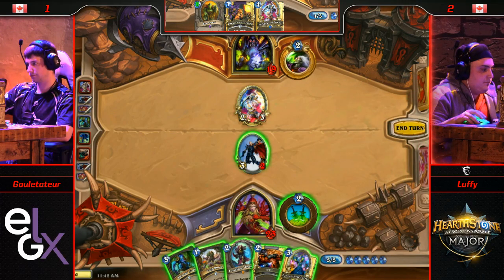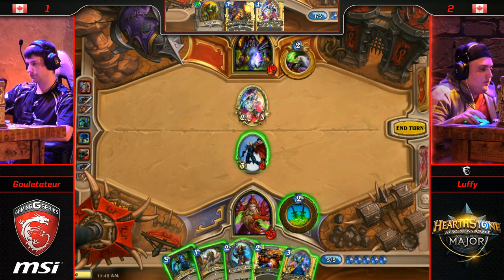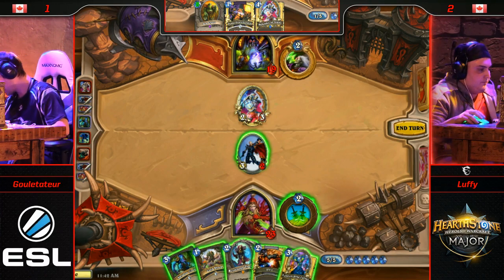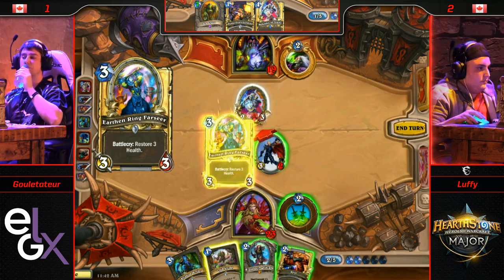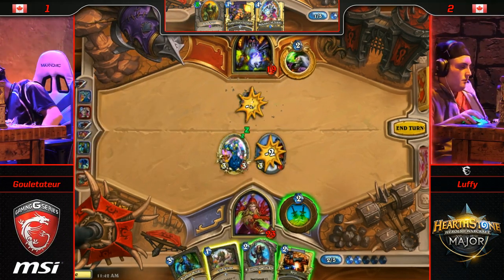Luffy is going to pass up the immediate damage because it creates plays like this in response. Now is where Luffy can look and say, I get to Cold Blood now. This is so good — he might even just heal up and trade again, honestly. He could get the Blood Mage alongside of it. Luffy's got all the options in the world, and Gulettatur has basically had his options stripped away from him. This is a very critical spot of the Rogue deck — it wants to get to positions like these because it operates so well with a low card economy.